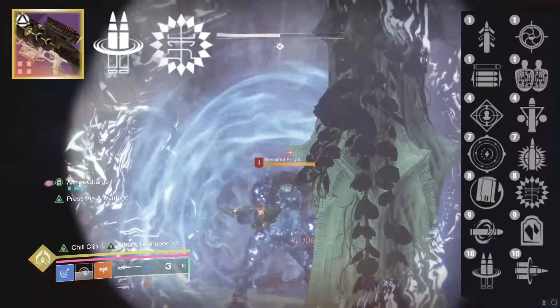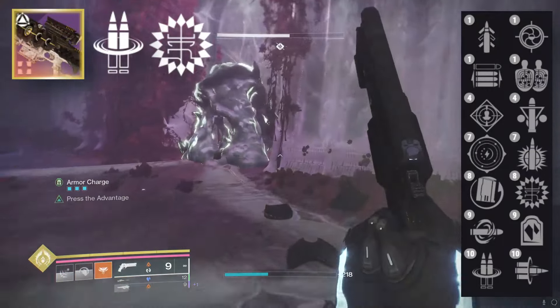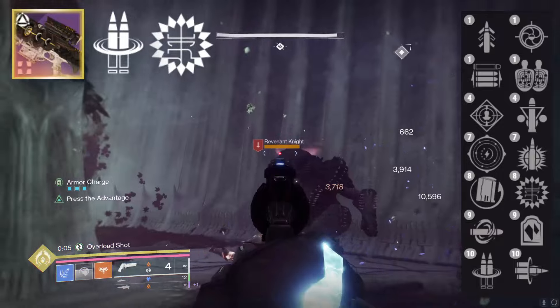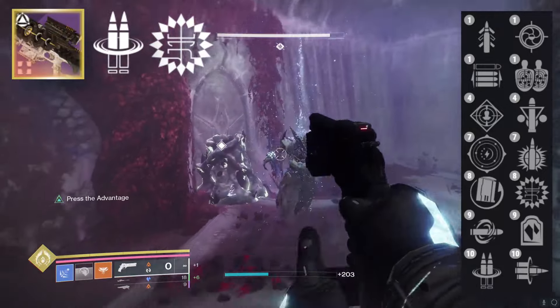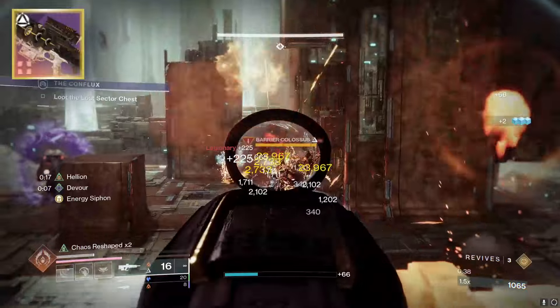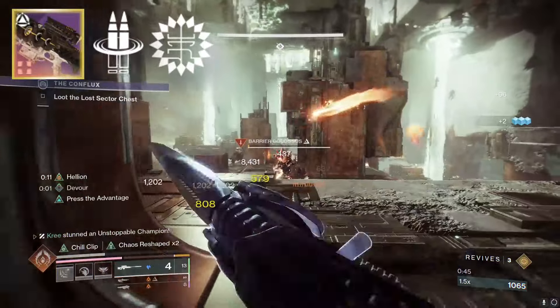If you go Reconstruction and Chaos Reshape, you have a really hard-hitting Sniper Rifle. And of course there's always Bait and Switch, but Bait and Switch is now 30%, meaning Chaos Reshape at two stacks is technically the highest damage buff you can get on this weapon. This is a very, very good perk pool — honestly this is a weapon you could craft multiple versions of: a utility version with Chill Clip, and a damage one with Reconstruction and Chaos Reshape or Reconstruction and Bait and Switch.